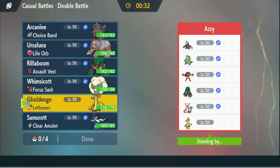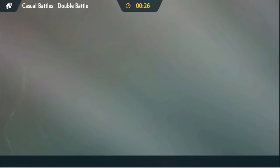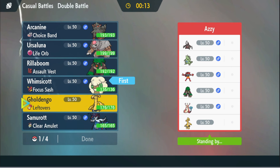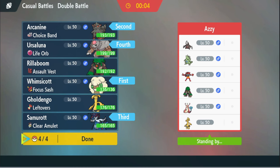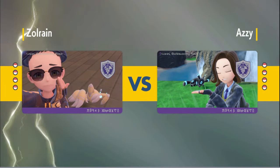They might not even be that thing though. It's 140 vs 126 — if it's with Adamant, we're not faster. Even with Adamant, we're not faster. All of our mons are slower than it. So we've got to go with the Intimidate factor here.